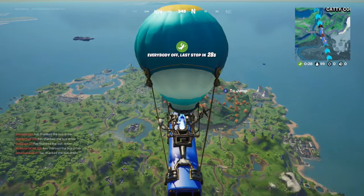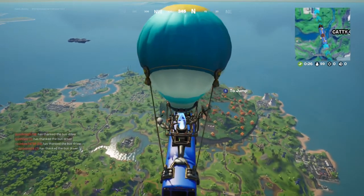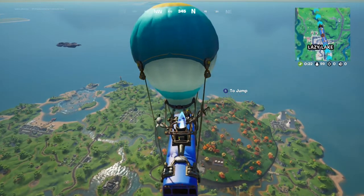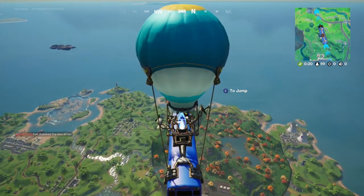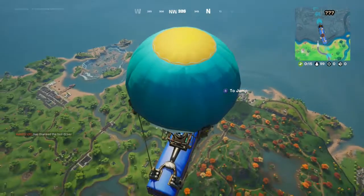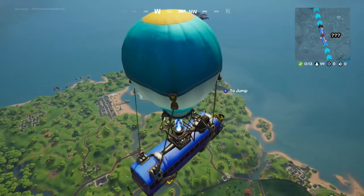Hi guys, it's Goblin Jor. I'm gonna be showing you how to deal damage with explosive gas pumps or gas cans. I'm gonna be landing at Doom's Domain, take out a henchman, and show you the gas pump, and then I'm gonna go get another henchman and show you the gas can. So let's do it.